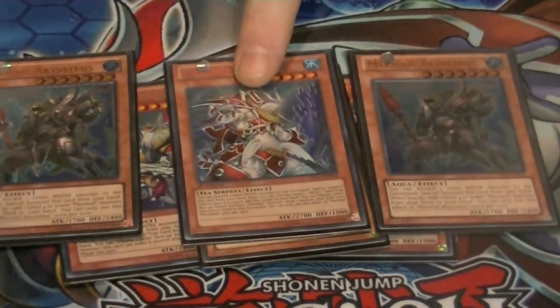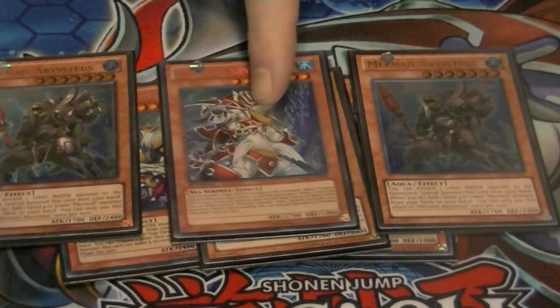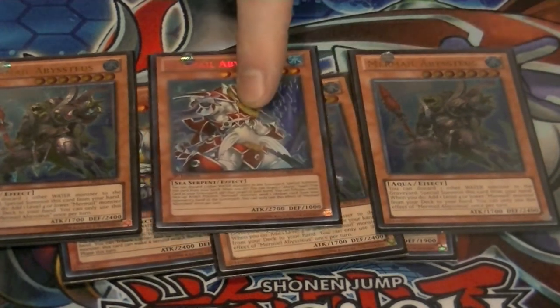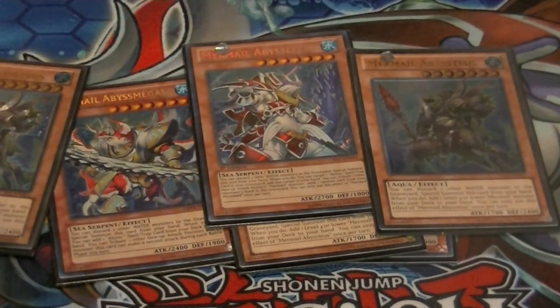Abyssleed's secondary effect is: tribute a face-up Mermail monster in attack position to discard one random card from your opponent's hand. Megalo's effect: tribute any face-up attack position water monster and it can attack twice.